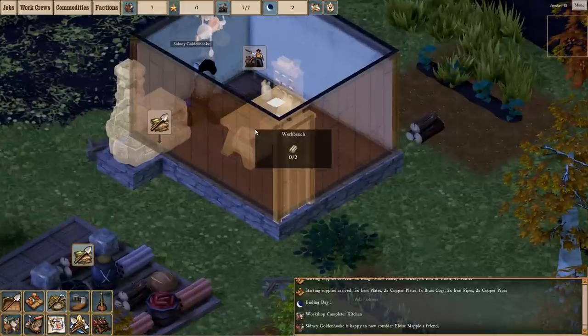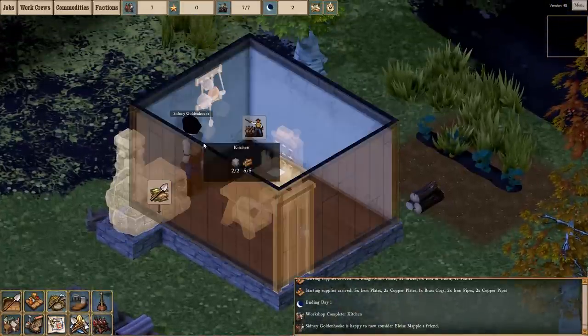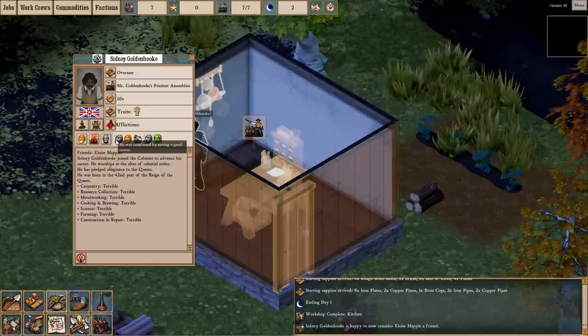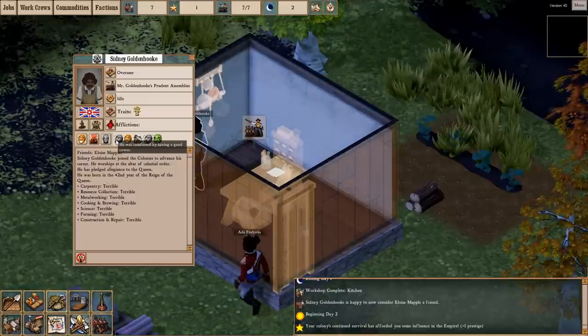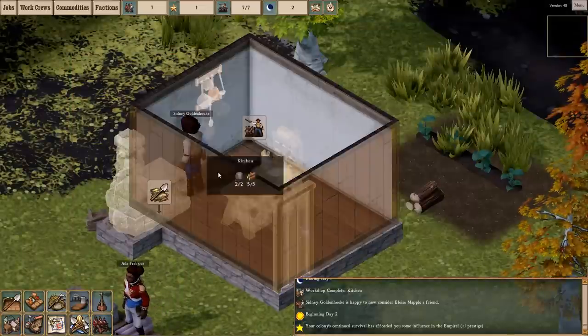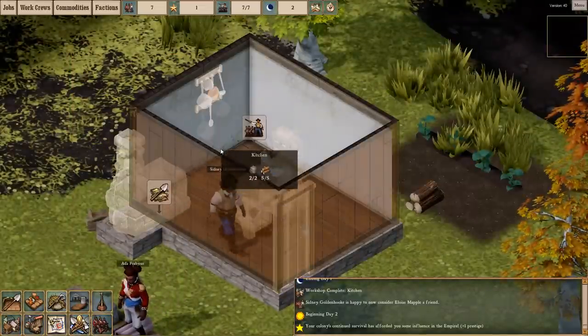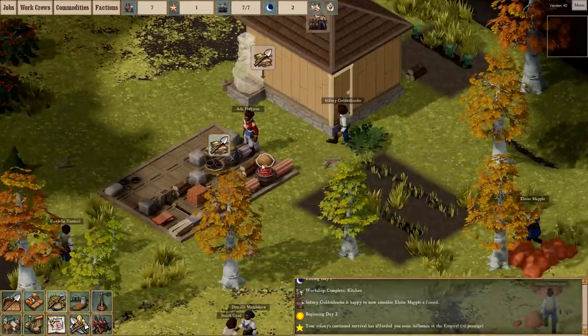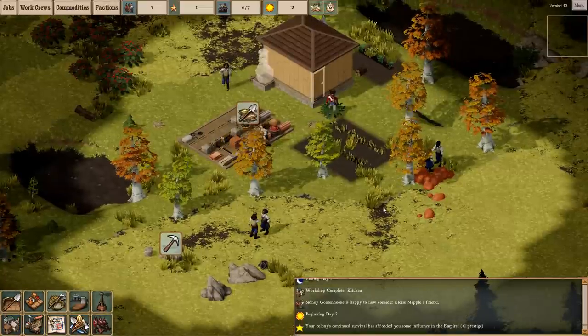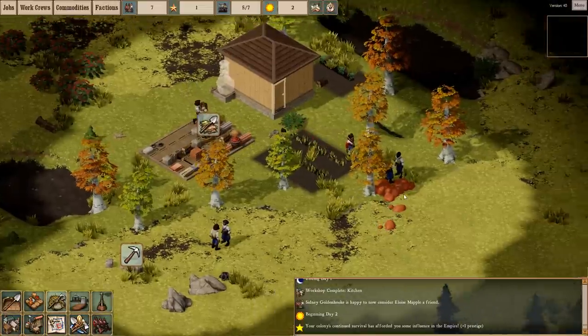The kitchen here is done but it'll need the workbench to continue. Looks like Sydney here had a bit of a panic attack. He was comforted by having a good cower, apparently. Maybe it was the ghost template of the pots on the wall there that triggered it. Your people just do different things as time goes on, and with the start of day two they are back to work.